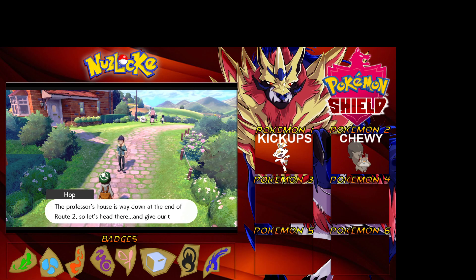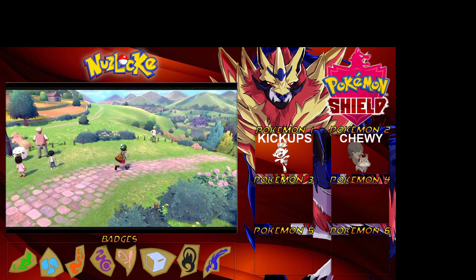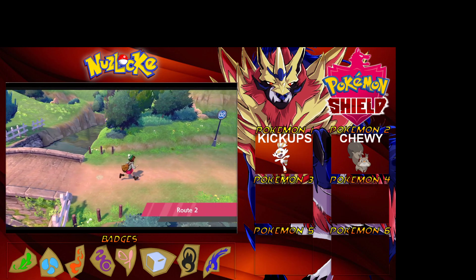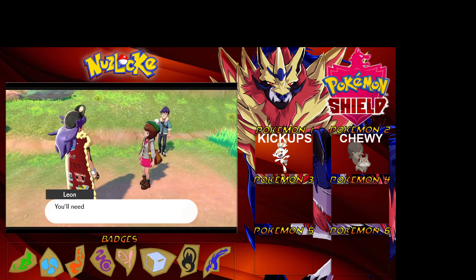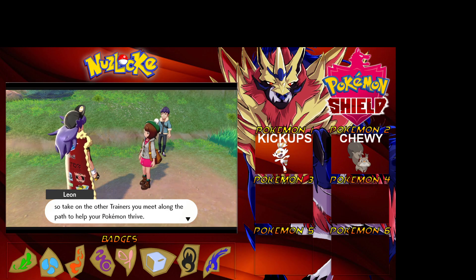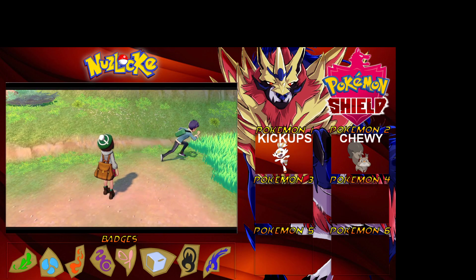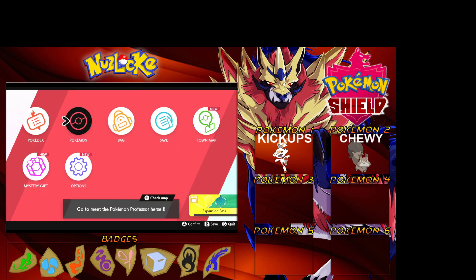We are going to come up and face some trainers in this next route - Route 2. So we can capture our second Pokemon in this route, but again it can only be a Pokemon that's hidden in the grass. We can't capture the Pokemon that appear in front of our eyes, so it's randomized. No duplicates either - if we get a duplicate Pokemon we cannot have it; we look again. We can train in Route 1 to level up, and once we capture our Pokemon in Route 2 we can start training there too. So far so good - no Pokemon have died just yet!